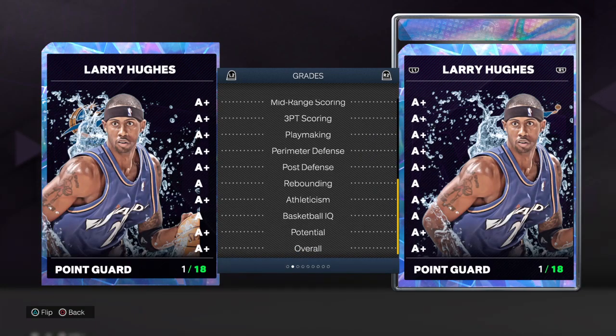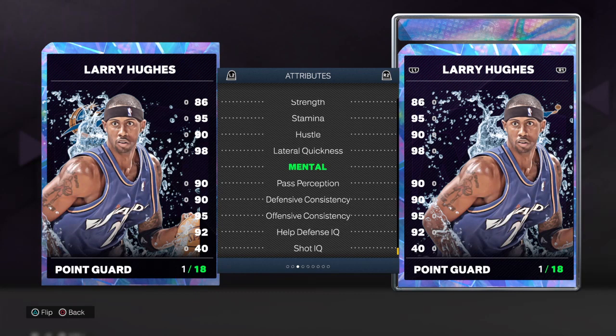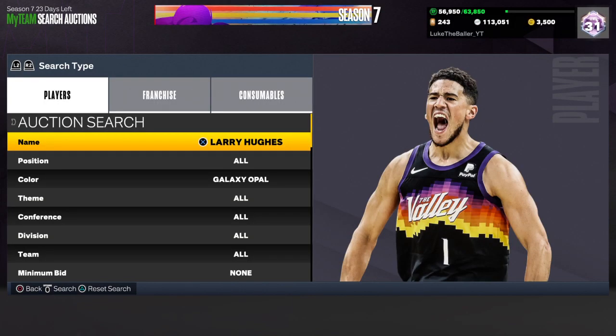He's 6'5" — there are his stats. He has a really fluid jump shot. I have him in my lineup right now as my backup point guard while my starting point guard is being graded. He's a really good card, guys. If you're a budget, no-money-spent player, you need this card — it's super underrated.